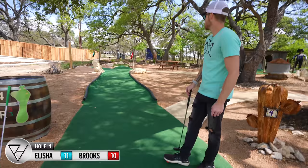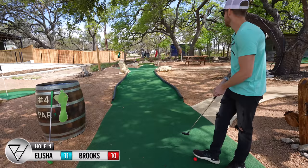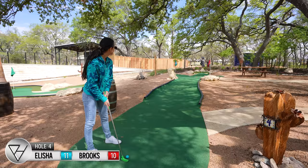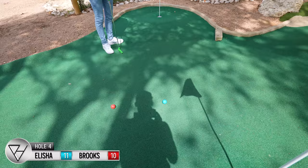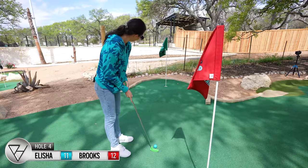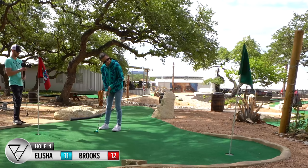Hole four is a par three for all three different color flags, but the green one's tough because you basically have to bounce it off that brick to send it to the left to get it up there. I don't know how else to do it. It's not doing the red flag — it's a volcano. It's going to kick off too much. I'm going to the black one. Okay, I can lay that up. Can you go up there and go in the hole? Thank you, there we go.